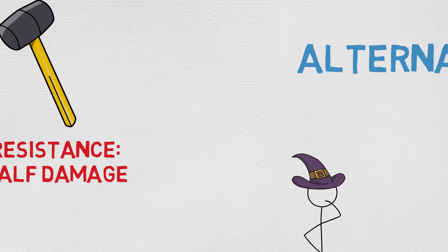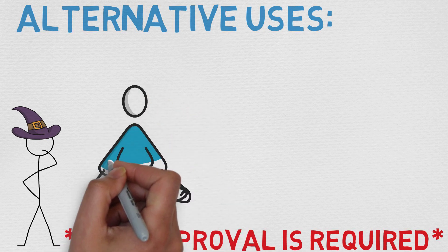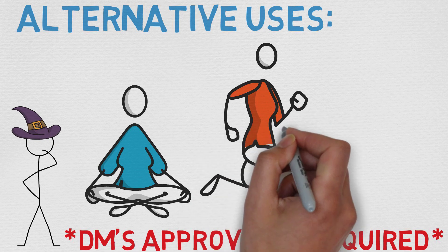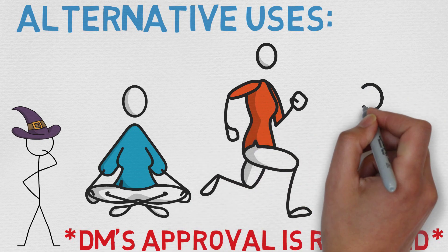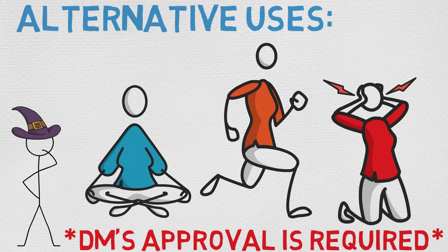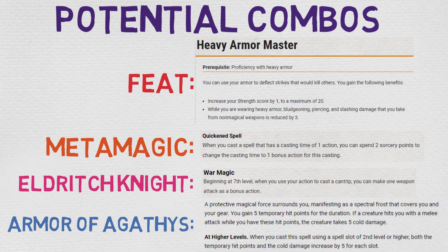The first and arguably best alternative use for this spell is to prolong concentration. Whenever you take damage while concentrating on a spell, you must make a Constitution saving throw to maintain that concentration. The DC equals 10 or half the damage you take, whichever is higher. If you take damage from multiple sources, you make separate saving throws for each. Using Bladeward, at least in the early and mid game, the odds of needing to make a check higher than 10 are relatively low — a good way to guarantee you're not wasting spell slots when concentration ends.